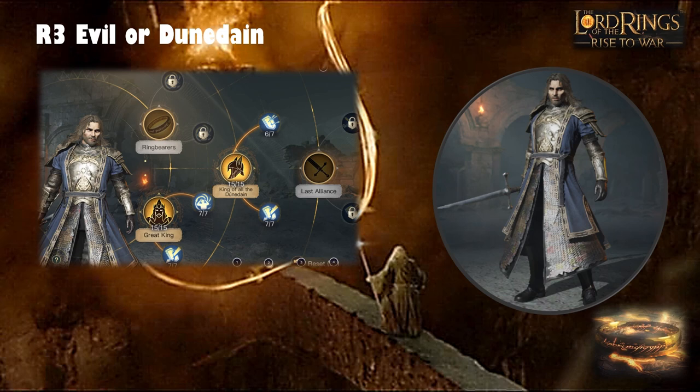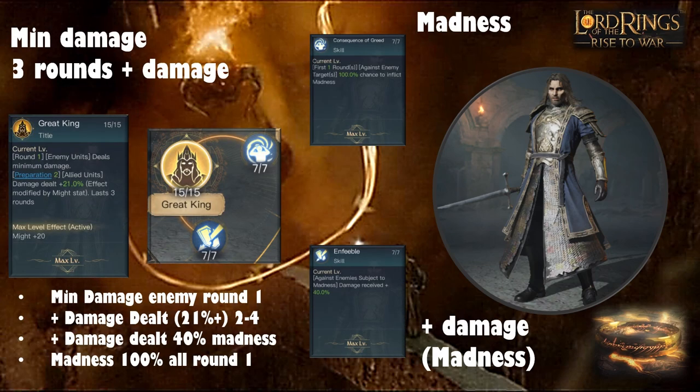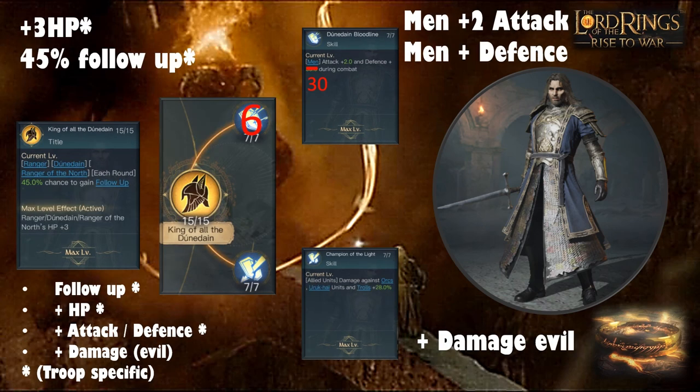At R3 — particularly against evil or running a Dúnedain-heavy comp — I would max the Great King tree and move into the R3 tree. King of All the Dúnedain allows some Follow-Up potential and HP for rangers, though the follow-up needs to proc in those early rounds to be useful. You get plus 30 defense for your Men frontline and plus two attack. Against evil you get Champion of the Light maxed for plus 28% damage. My only issue is it's very troop-specific, and I'd rather have a versatile build.